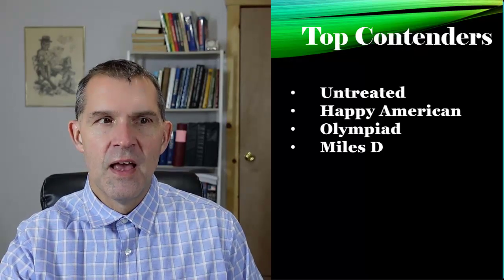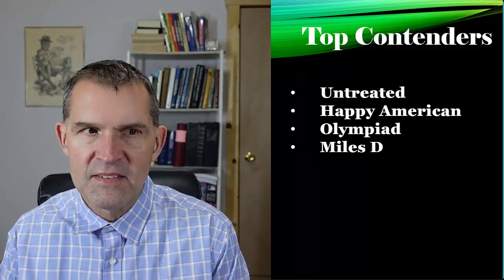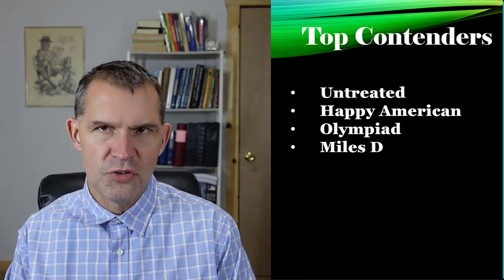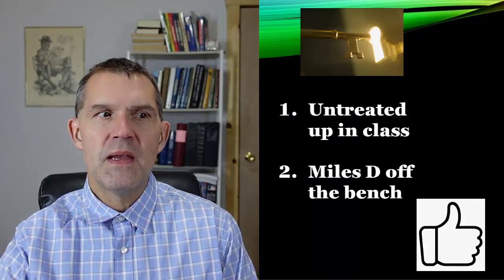A very competitive Mineshaft Stakes. When you look at the pace of the race and some of the key question marks — Untreated has to go up in class, and Miles D needs to show how well he'll do off the bench and at this mile-and-a-sixteenth distance. This may just be a hair too short for Miles D to run his best race. Pace-wise, I'm looking at early speed being Olympiad — he should be drawn well and get good pace fractions to run at or set the pace. Pressers, I'll go with Untreated and Miles D. And then your closers are Title Ready, Big Dreaming, and Obezos. I think the bulk of wagering support is going to come down to Untreated and Olympiad.